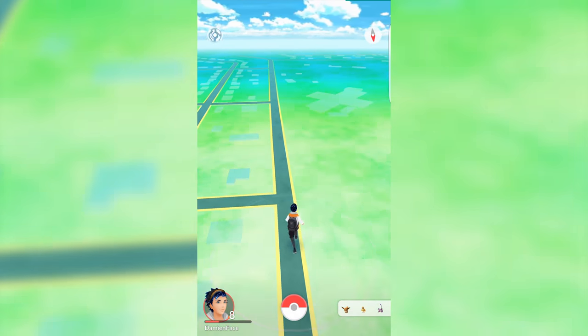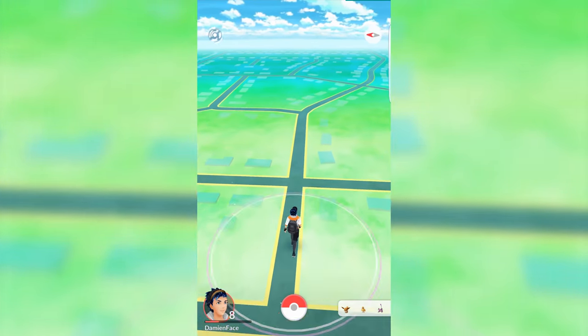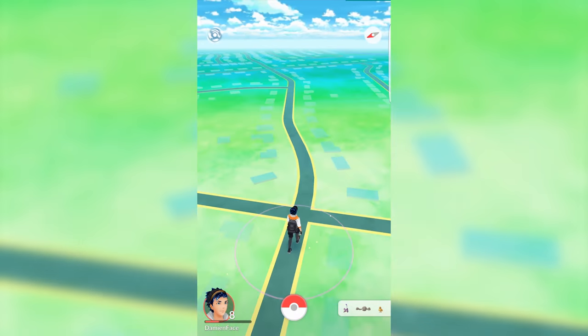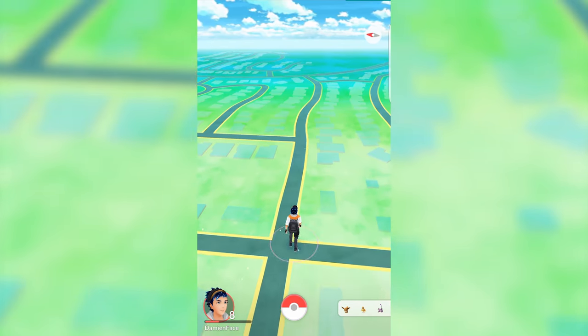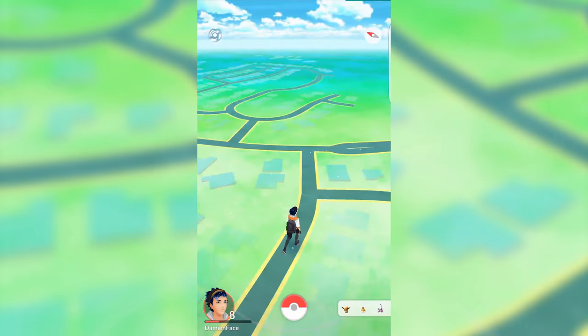To hatch the egg, you simply need to walk the distance shown. Note that you can't drive the distance because if you're going too fast, the game will detect that you're not walking and it won't work. You also can't use a treadmill as it doesn't work like a pedometer — you actually have to go out and walk the distance shown.